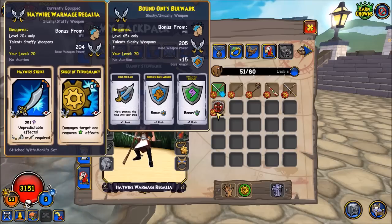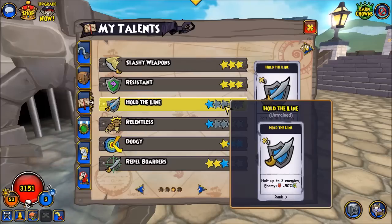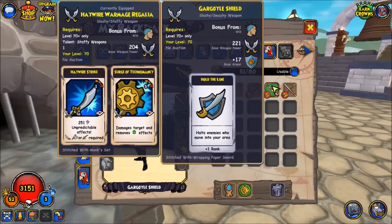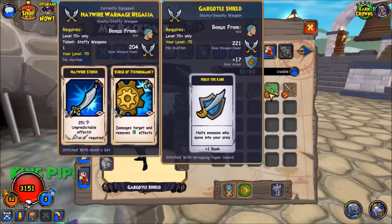Another free-to-play option is the Bound Oni's Bulwark, dropped from the Tower of Mumenchu. This will increase your pirate's rank of Hold the Line by one rank and also increase your base armor and base magic resistance. For Hold the Line: Rank 1 stops one enemy, Rank 2 stops up to three enemies, and Rank 3 will actually decrease the dodge of incoming enemy units — really helpful for a defensive playstyle. For paid options, there's the Gargoyle Shield, which again gives a rank of Hold the Line and has better weapon power than the Bound Oni's Bulwark, but does not give as much magic resistance — essentially an alternative to the Bound Oni's Bulwark.